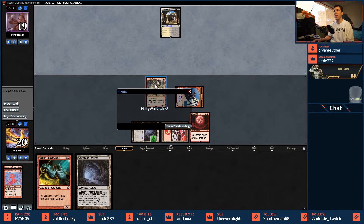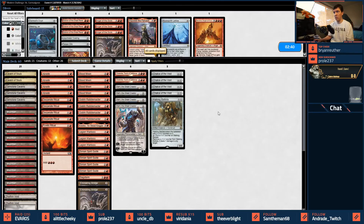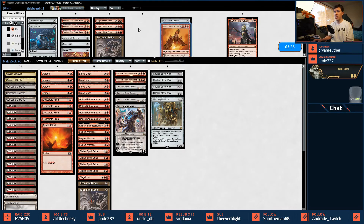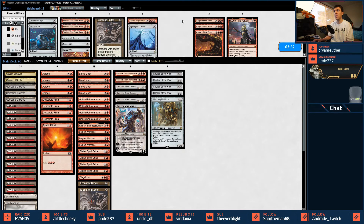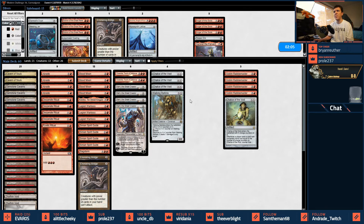Blood Moon plus Rabble Master — the Rabble Master might have just gotten Pathed if I'd started with that. All right, their deck looks like a flicker Eldrazi Taxes Black-White type list. I'm going to sideboard accordingly: cutting Rabble Masters since I'm not confident that's where I want to be. I'm also taking out a Chalice — Chalice on one would be nice, but I'm evaluating being on the play versus the draw more carefully now.